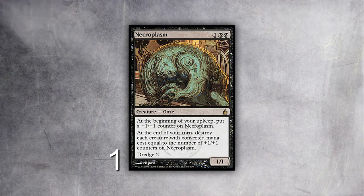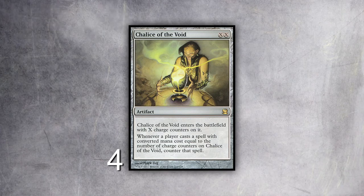I play a one-of Maelstrom Pulse in the sideboard as a second copy for when I really need it — I also bring it in against Empty the Warrens decks like Belcher, because I can Maelstrom Pulse the tokens and kill them all. I have a one-of Necroplasm: it's a three-mana 1/1 with dredge two. On my end step it gets a +1/+1 counter and destroys all creatures whose converted mana cost equals the number of counters on it. So it destroys all one-drops the turn after it comes in, then all two-drops, then all three-drops. I can cast it over and over every four turns. I have four Chalice of the Void — I only play two one-drops, so I can take them out and play Chalice on one, which many decks can't beat.